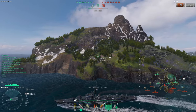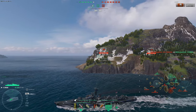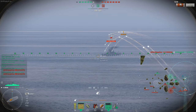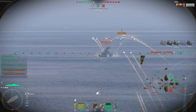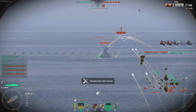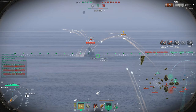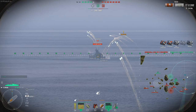Here we are on the map Shatter in the Druid full gunboat build, out on the flanks as briefed. We have a Saint Martin here — a very deadly cruiser with radar — and we don't want to pick a fight with him. But we're going to put some damage on him, scratch the paint, get him pissed off, and try to draw him out into enemy fire. The Druid is genuinely annoying; you cannot let a Druid flank you.